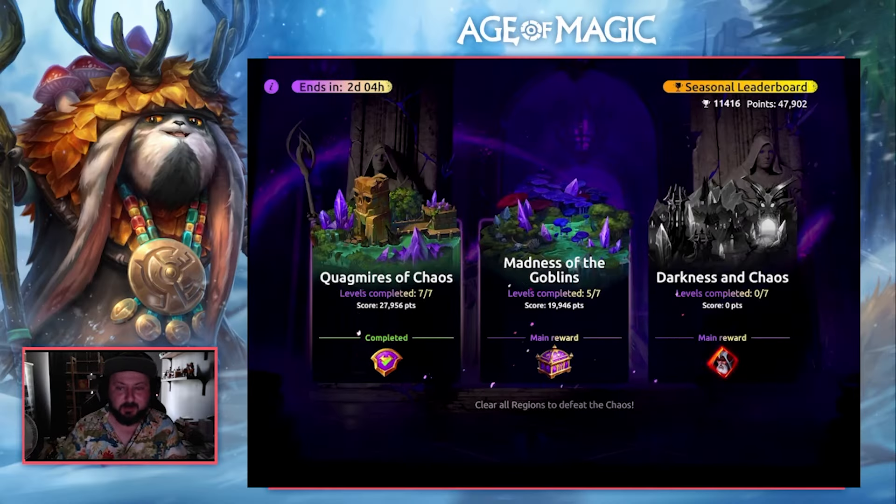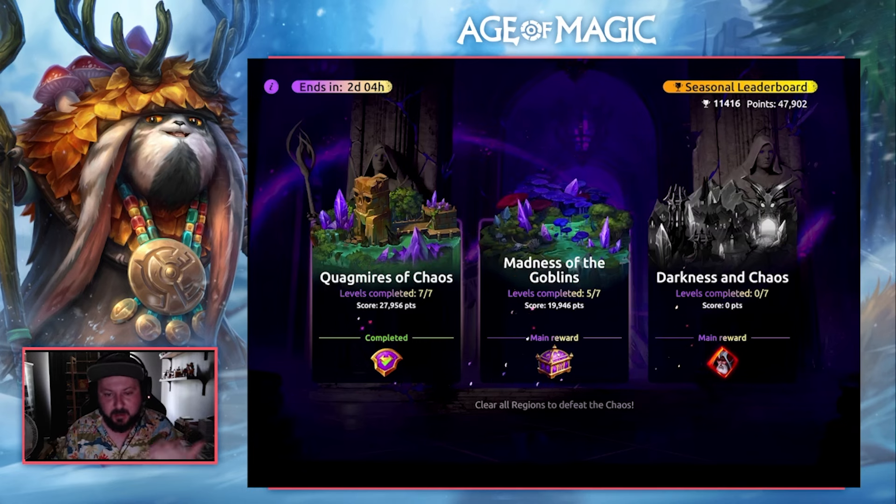Howdy everyone, Poccia here with an Age of Magic video. Today we're jumping into Madness of the Goblins level 6. All these videos are on my website — we're trying to get the best scores possible using the best teams and showing you how to use them. Keep in mind there are people out there who are just insane at Cradle of Chaos, like the rat squad — Radinal and the people he's collected: Clarinet, HWLQ, Thole — some of these people are just insane strategic minds when it comes to Cradle of Chaos, so if you ever need advice, these are the people to go to.